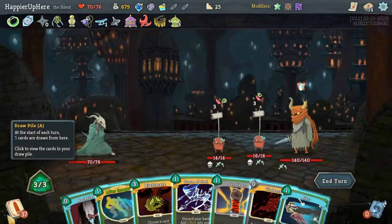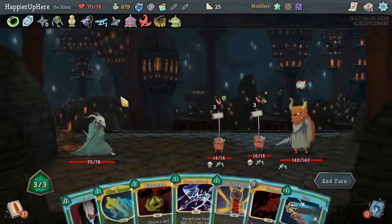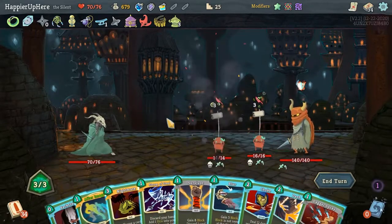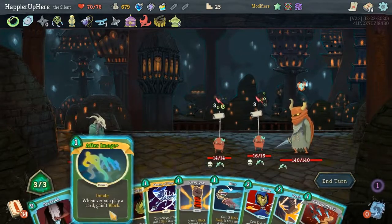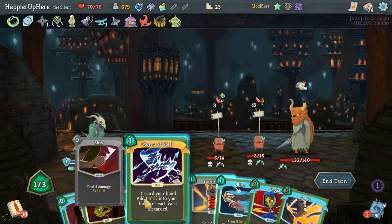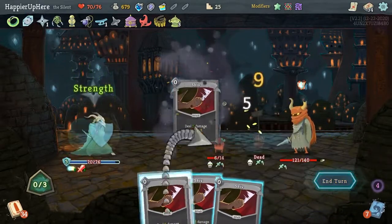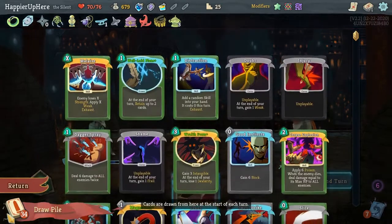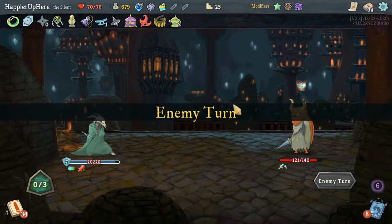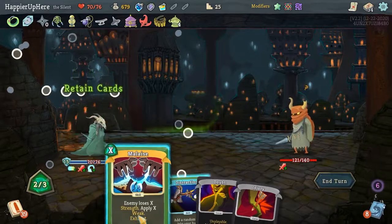I definitely want to do After Image — Backstab is useful too but doesn't kill one of them. Let's do Violence, then Dagger Spray, After Image first, then Dagger Spray, then Malaise. I'll kill the minions with the Shiv — Backstab the back liner and Storm of Steel. Maybe I just don't do anything so I'd have the Malaise for next turn. Next turn looks rough if he decides to attack. He does not attack — I got lucky. Let's do Well-Laid Plans and Malaise.